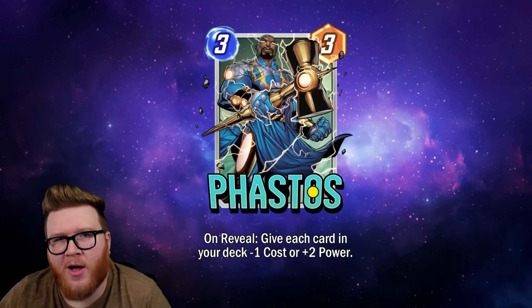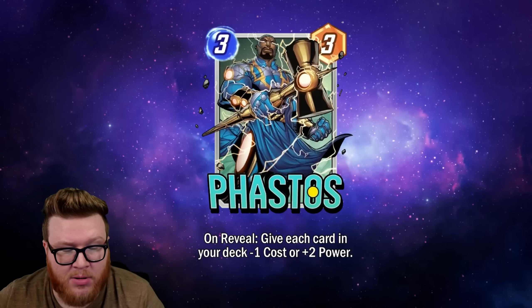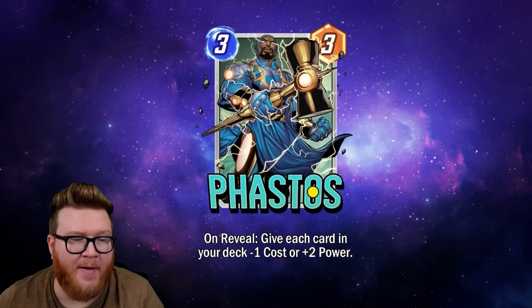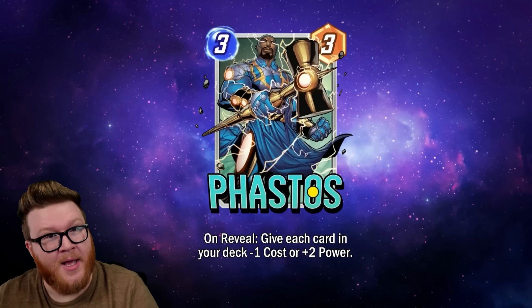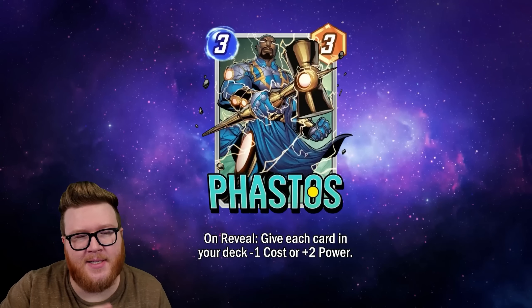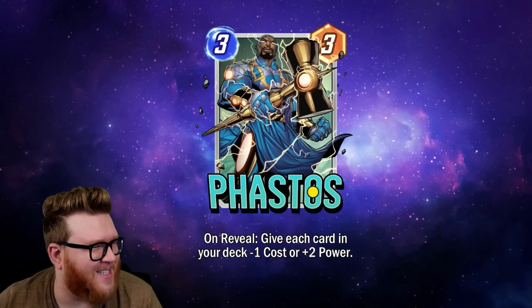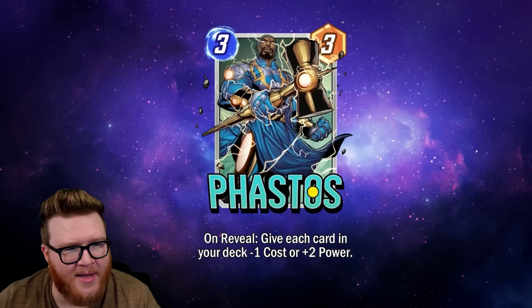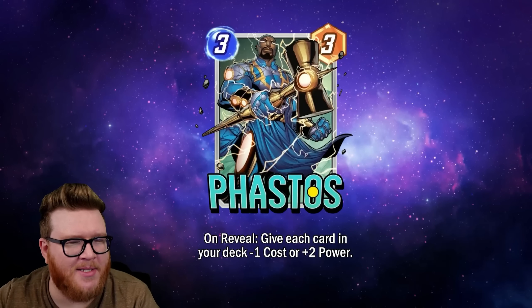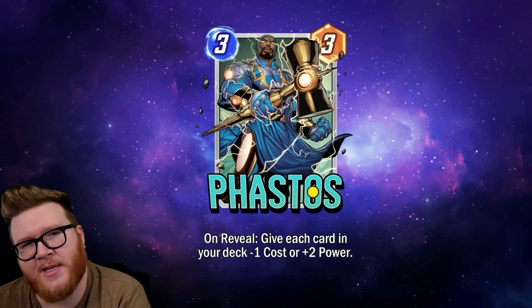The idea is you play this on turn three and juice up your next three draws — turns four, five, and six — gaining maybe plus six power if you get all three power buffs, or negative three cost if you get all discounts. So this is effectively a three-nine if you get plus six power for free, or effectively a zero-cost three-power, or a mix thereof. That's an interesting way to think about the total net efficiency output.